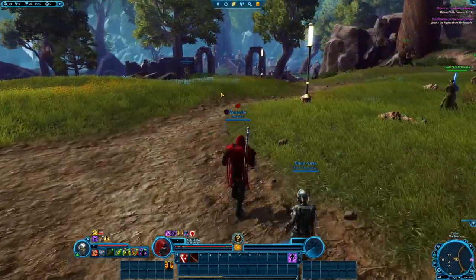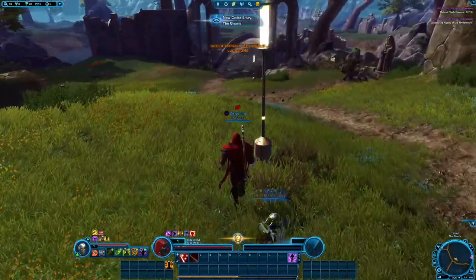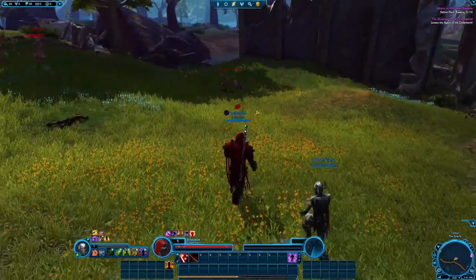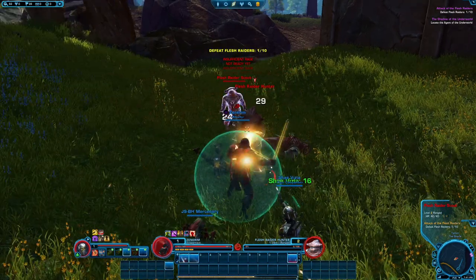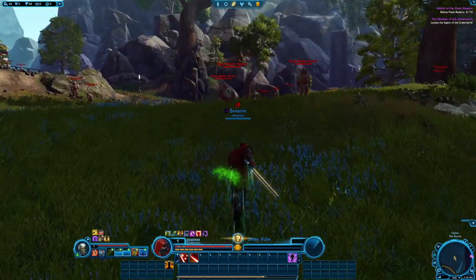Let's get started now. I named my character off of — I was going to do Denerim, because I recently played Dragon Age: Origins. But I decided to change it to Z because he's a Zabrak. That was the closest thing I could think of at the time. So that's a little backstory on my character's name.